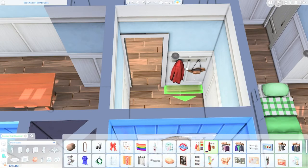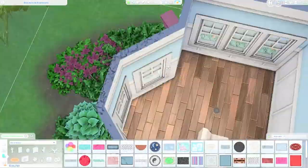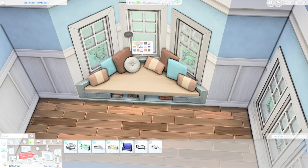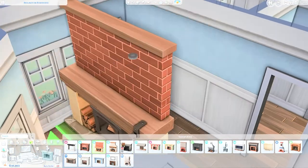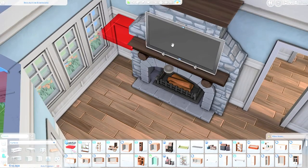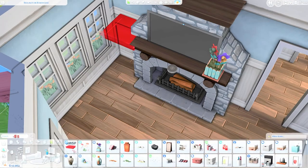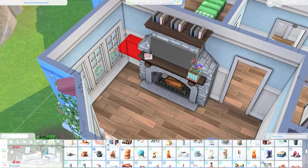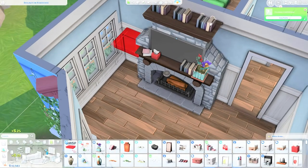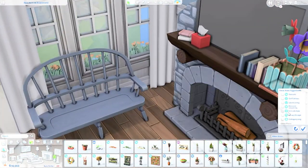We are moving on to furnishing the inside of the house, starting with the hallway and then the living room. I used the triangular sofa from the Cats and Dogs pack and paired the living room — which is blue and white in color — with a gorgeous fireplace from the Cottage Living pack, which really looks nice. There will be some items I'll be removing when I upload this house to the gallery because my sim couldn't access certain things during playtesting.